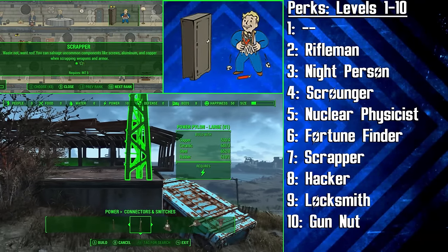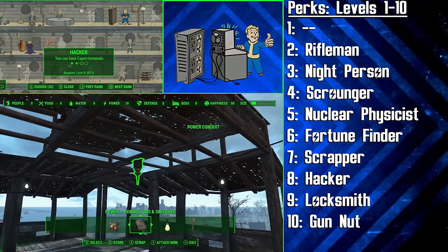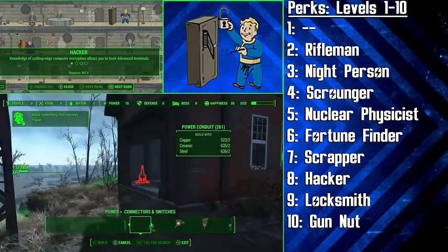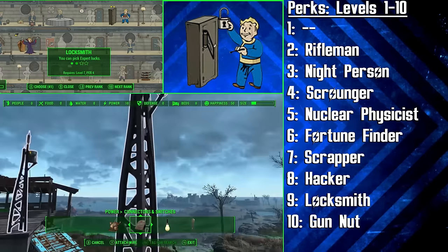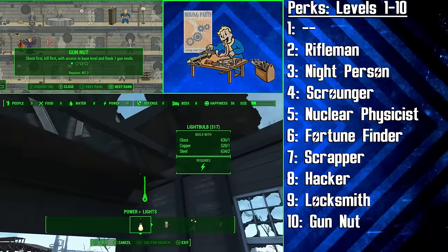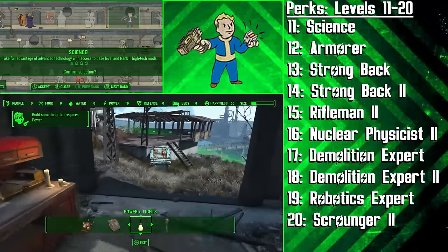Scrapper will help with building the scrapyard she's going to live in and also help her with modifying all sorts of equipment. At level 8 we get Hacker, and then at level 9 we get Locksmith. Hacker and Locksmith will allow us to access advanced terminals and locks to gain access to more junk and higher value loot. Hacker also fits in with the intelligent theme of the Tinkerer. At level 10 we're getting the Gun Nut perk, and now we can start modifying a whole range of rifles with all the materials we've collected.